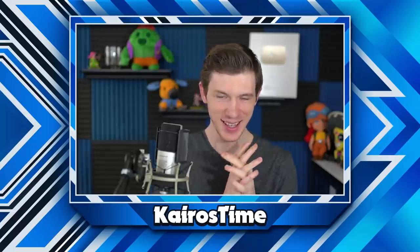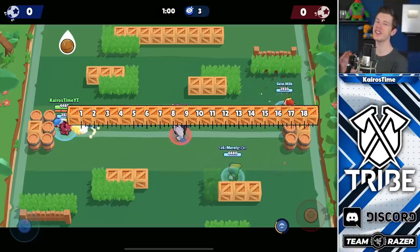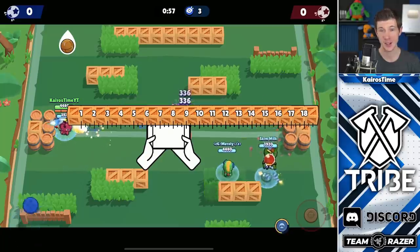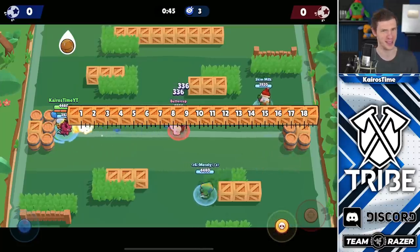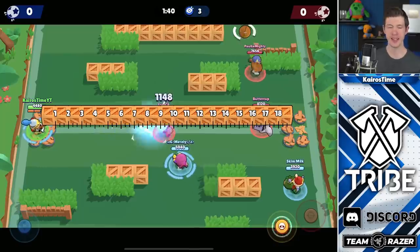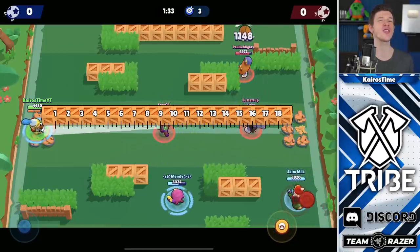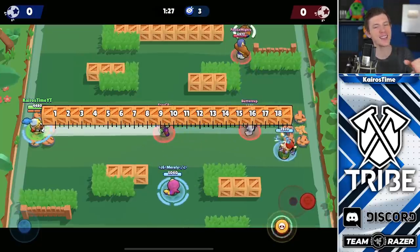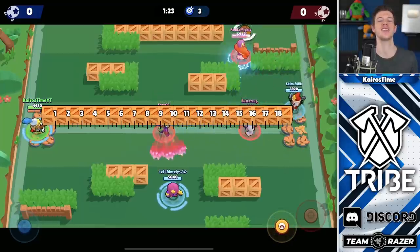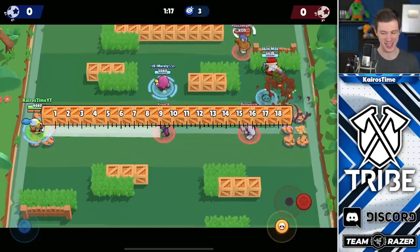But up next we have the number one brawler. If you guessed that Jessie would win this entire thing, you are correct. For her super, Jessie can throw out her turret four and two-thirds tiles, and her turret has a range of eight and two-thirds tiles, giving her an effective super range of 13 tiles. But even more impressive is her attack range. Alone it reaches nine tiles, but if a target is at that range, the attack will continue bouncing another six and one-third tiles. Then, if another target is at that perfect spot, it will bounce another six and one-third tiles, bringing Jessie's total potential range to 21 and two-thirds tiles — which is absolutely crazy.